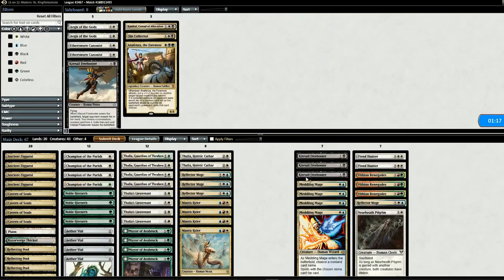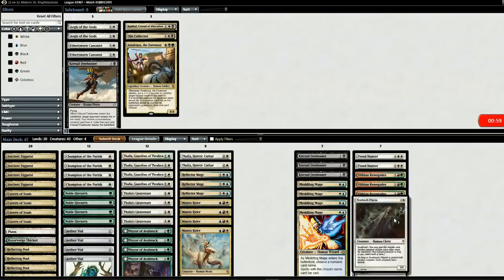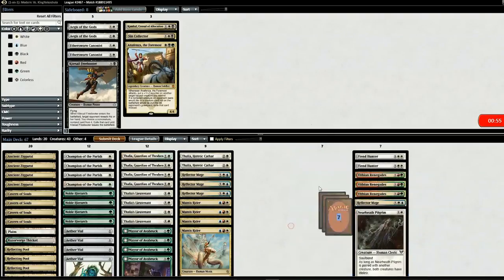Going into game two, getting rid of three Kite Sail Freebooters and all four Meddling Mages because they'll probably be done casting things after turn one or two. Instead we put in two Fiend Hunters, three Renegades, one Reflector Mage, and one Lifelink guy. Let's go to game two.